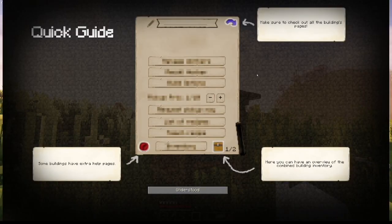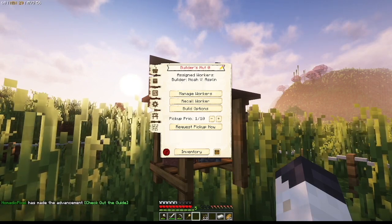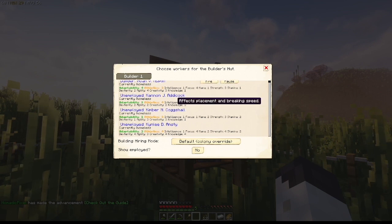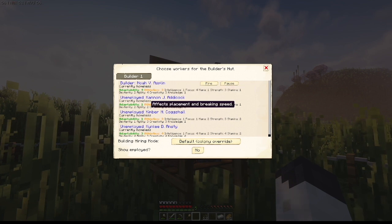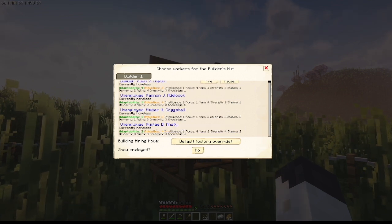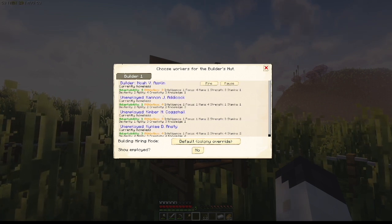So we click on this, get some nice little helpful tips. Builder is Noah — Noah is the first. Let's go ahead and take a look at his stats: he's got a four and a three, one and a four, three and a four. That's nice. We'll keep him as is.